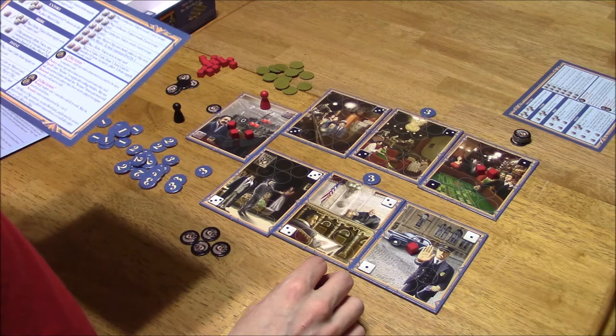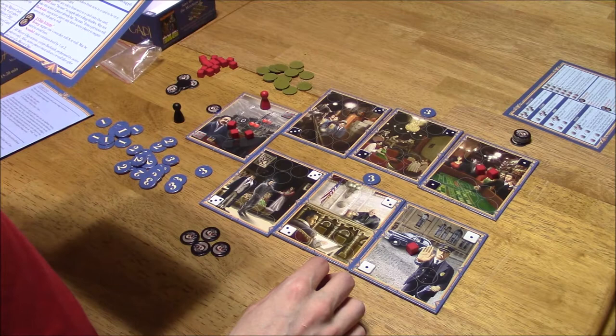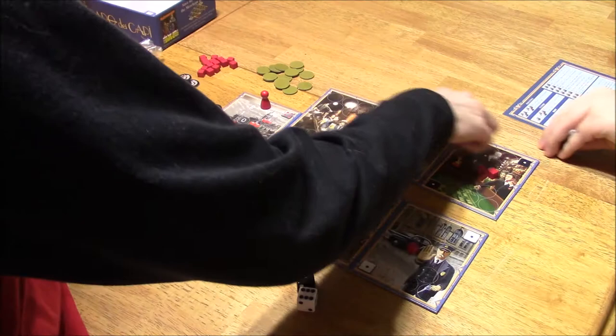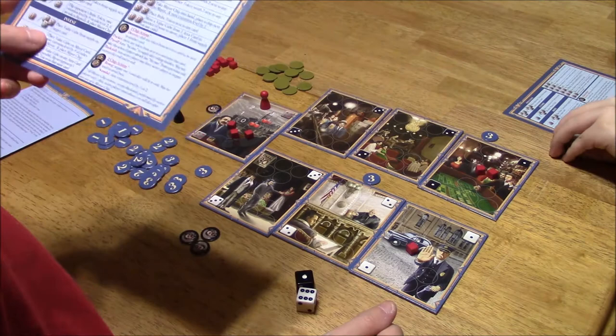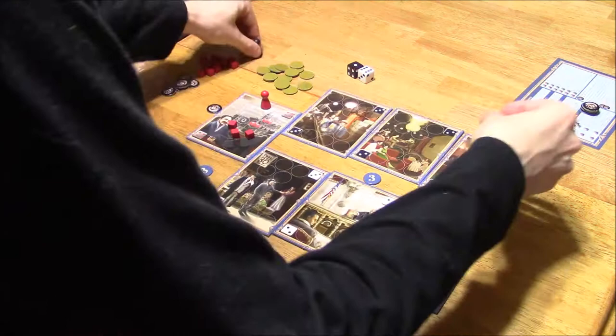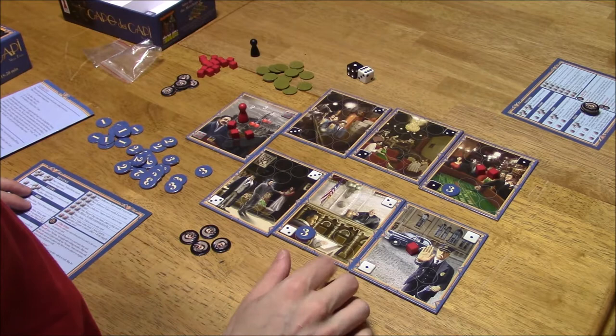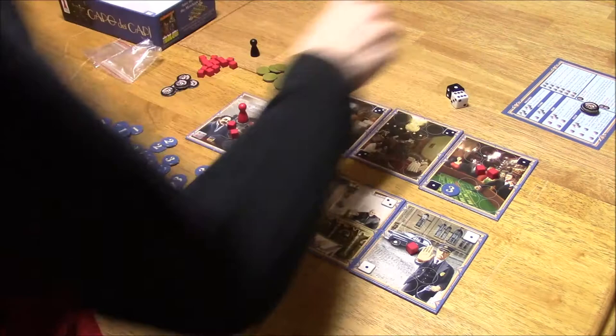One of my chip actions is to shift any token from next to a card. So I could spend one token to shift this over. I'm going to do that and then end my turn. That basically means the hitman goes back, I get a three on this card, a three on this card, and I get a mayor chip. This resets back to zero — I don't get anything more than that.